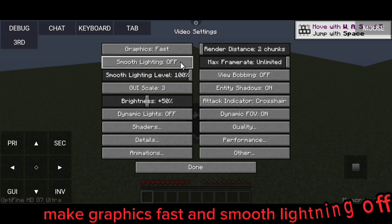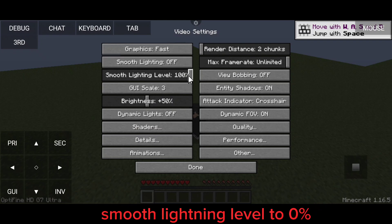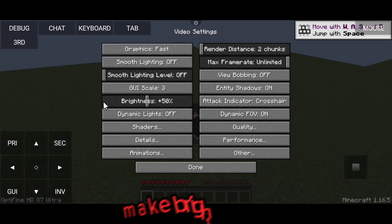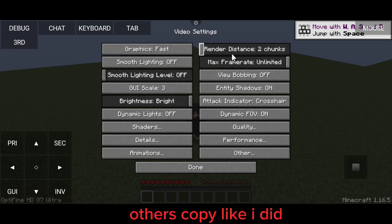Make graphics Fast and Smooth Lighting off. Set Smooth Lighting Level to 0. Make brightness Bright. Dynamic Lights off. Copy the others like I did.